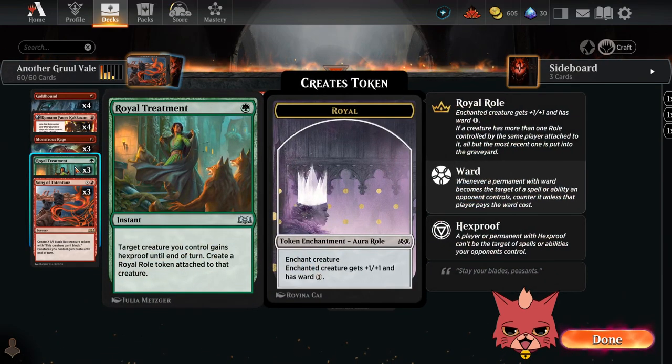We have three Royal Treatments in here — maybe we should have four because protecting that Valet is going to be very important. It's a one mana instant speed: target creature you control gets hexproof until end of turn, then you create a Royal Role token attached to that creature. The Royal Role token is an aura — enchanted creature gets +1/+1 and has ward one. Very nice. Very powerful.